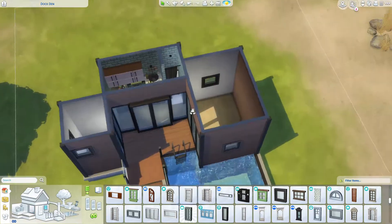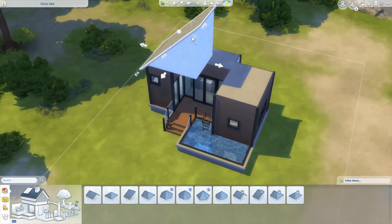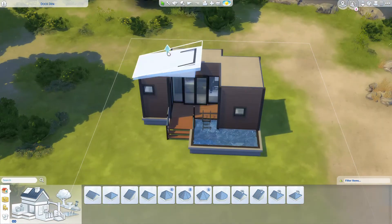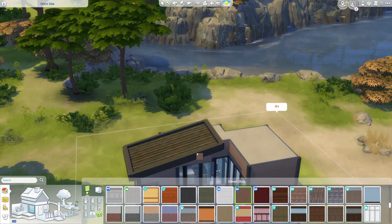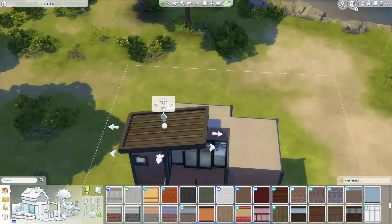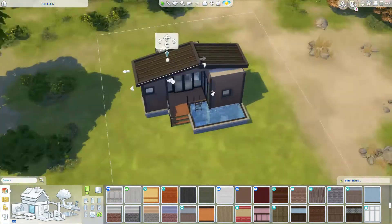The overall aesthetic for this house is kind of modern, a little bit more laid back — a lot of woods, a lot of blacks, some metals. I didn't want to go overly industrial or anything, but definitely a little bit more modern but cozy.